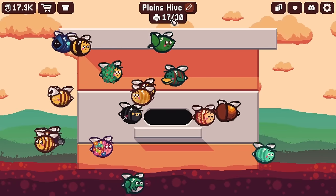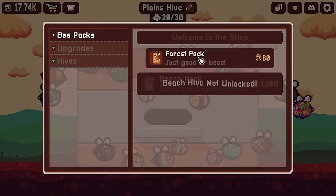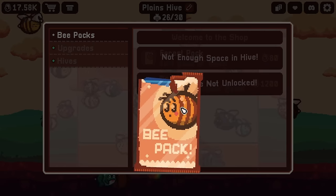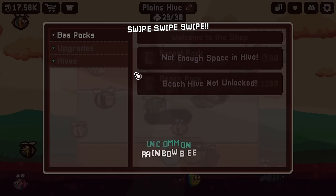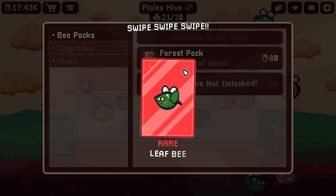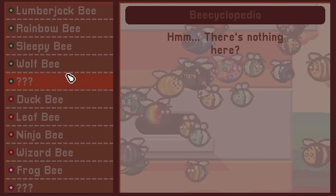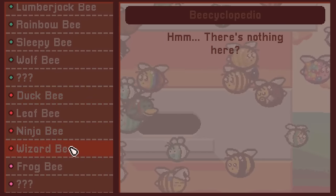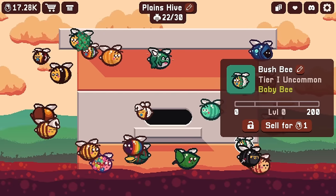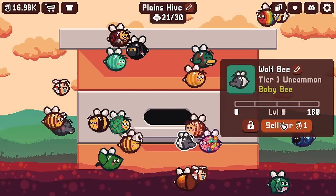I'm making sure I have each duplicate bee out of the way. I can get rid of the leaf bees and one of the ninja bees since it's redundant. Now we have 17 unique bees. We can blaze through more packs quickly, but sadly nothing new and exciting — lots of the cool ones I already have. Another rare one that I've already gotten. I've collected all the rare ones; I'm missing just one uncommon bee. But I'm struggling to find the legendary ones because the frog bee needs a friend.